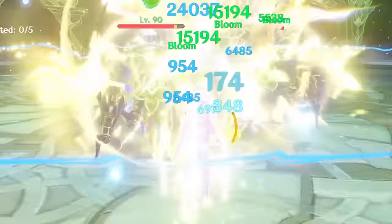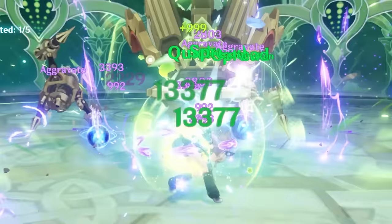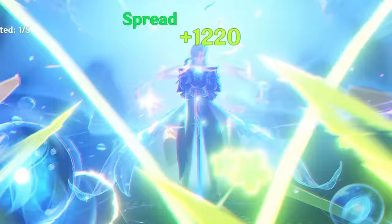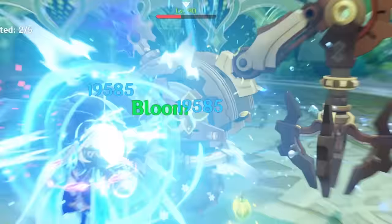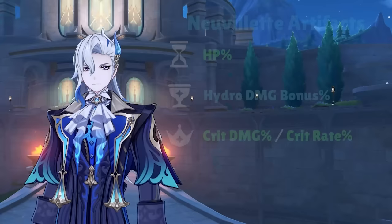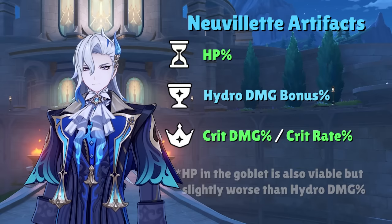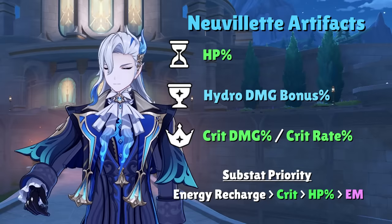Usually the circlet will be crit damage due to how much crit rate you can get from Marechaussee Hunter, but there is a rare case where crit rate is also viable — typically when you have Nouvellet's signature weapon for crit damage plus a ton of high crit damage substat rolls. HP in the goblet is a viable substitute for those without a good hydro goblet, but if all substats are equal, a hydro goblet will always have the slight edge. Substats to focus are energy recharge, crit stats, and HP.